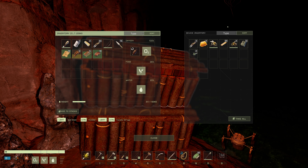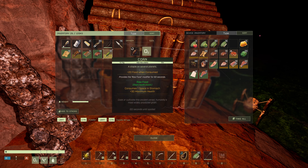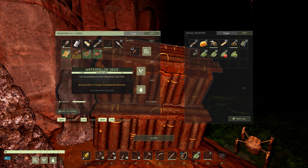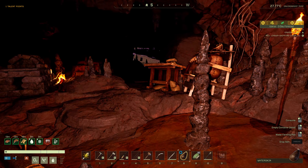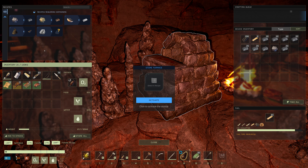We need more inventory space. I think I'll put the seeds upstairs — we'll have a dedicated seed box eventually. We can fill our water container. Knife's looking pretty worn down, but that's okay.